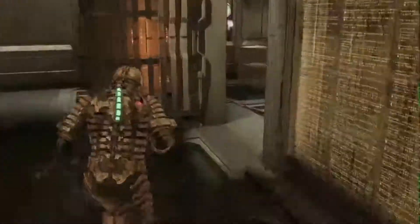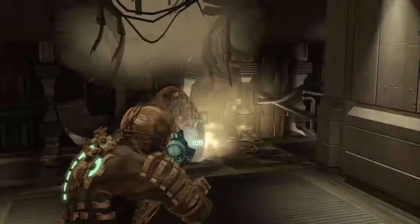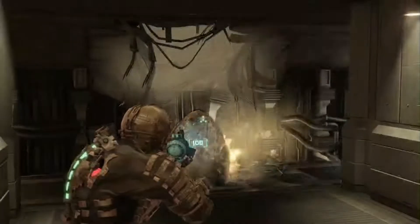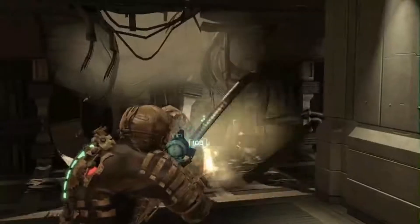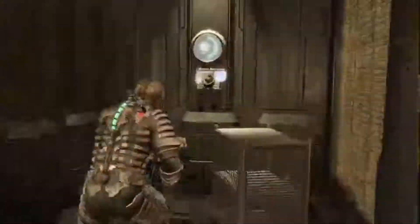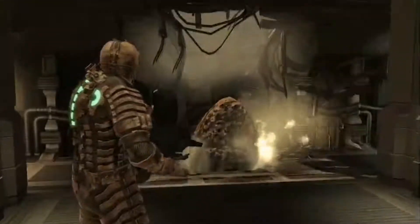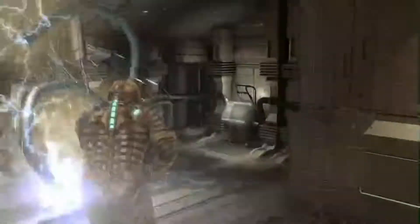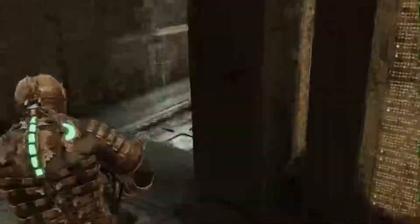The nice thing about the brutes is that once you know how to fight them, they're actually really easy to kill, and they usually drop either semiconductors or power nodes, both of which are great to get. When you get up to this point, don't hit only one of the flailing electrical cables with your stasis because it throws off the pattern for the flailing. I got frustrated because I couldn't find a time where both cables were on the left, so I went back a little bit hoping it would reset the pattern, but it didn't. Just take your time — eventually you will have a chance to stasis both cables on the left-hand side so you can run to the right and activate that panel.